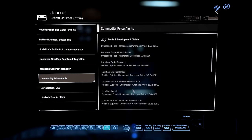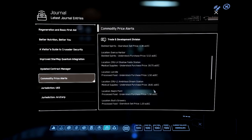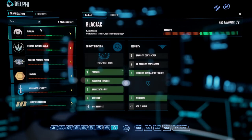For example, if Crion 4 is understocked with medical supplies, they'll pay a premium rate. If you can find somewhere where medical supplies are overstocked, you can make pretty good money. It's not the best trading method but it's quite good fun — always worth checking the Commodity Price Alerts in your Journal if you're out trading.